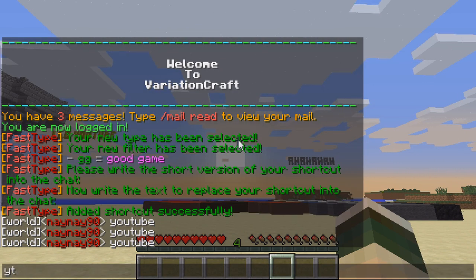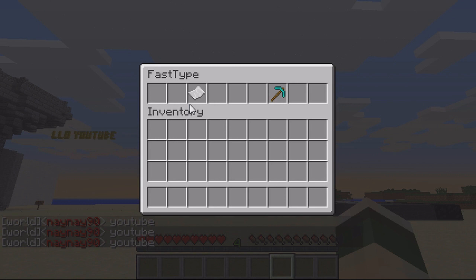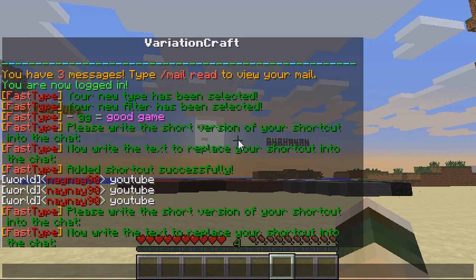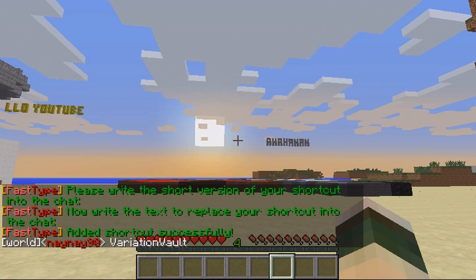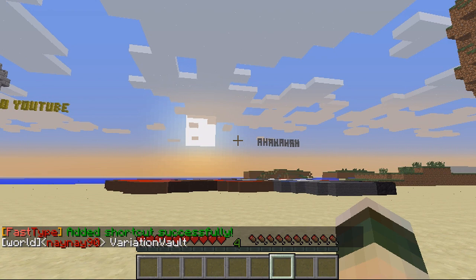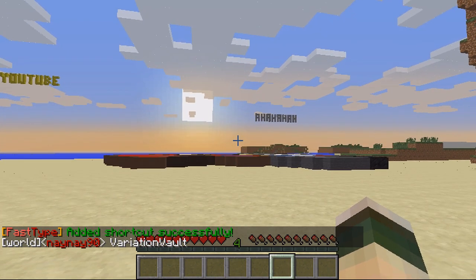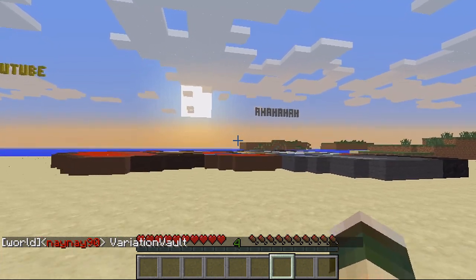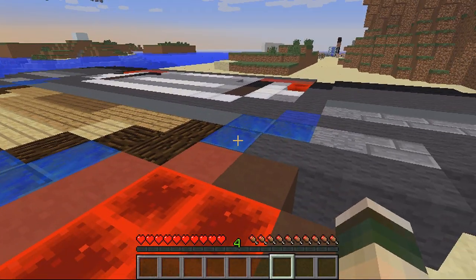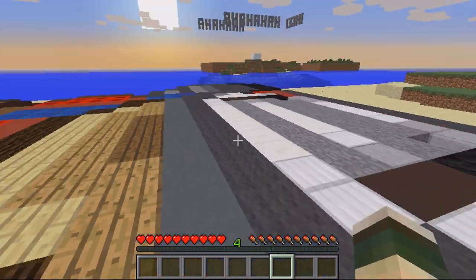If I wanted to add another one, just go to 'ft list', your list, edit, add — 'vv' can mean 'Variation Vault'. So 'vv' and as you can see that works perfectly as well. You can set a few of these up globally so it happens for every player, and then players can set their own personal ones as well.